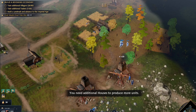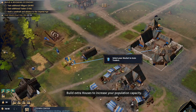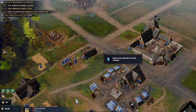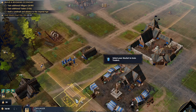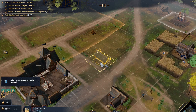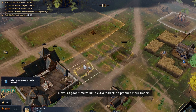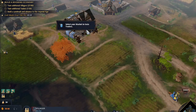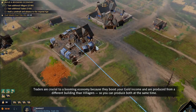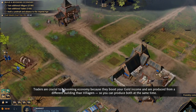You need additional houses to produce more units — build extra houses to increase your population capacity. Now is a good time to build extra markets to produce more traders. Traders are crucial to a booming economy because they boost your gold income and are produced from a different building than villagers, so you can produce both at the same time.